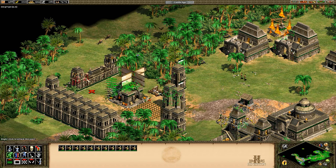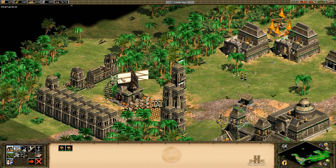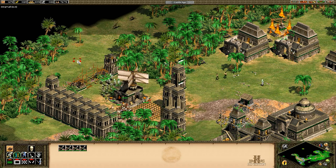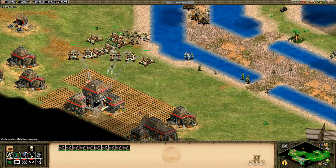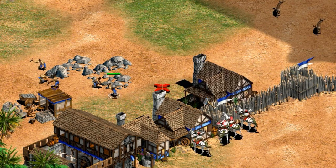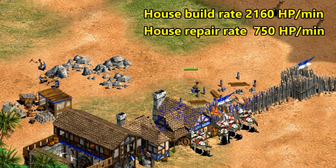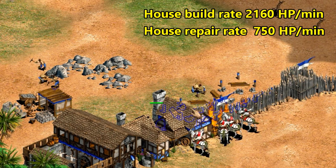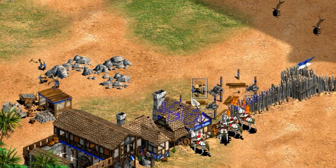That being said, a lot of the time you won't be repairing buildings since they function just as well when on fire as they do normally. You'd only repair in normal circumstances to save a critical building like a town center, castle, or a wonder. Maybe occasionally it makes sense to repair a building that's part of an early wall, but villagers build much faster than they repair in most cases, so it's more effective to build a new layer behind it than to try to repair something that's under attack, if you have the option.